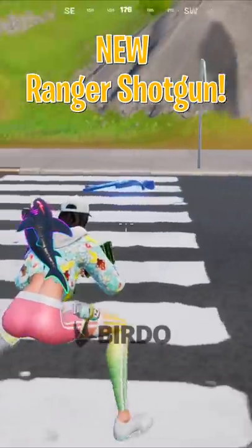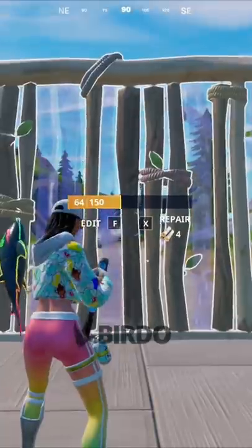The newest weapon called the Ranger Shotgun from the trailers is finally here. It's got a magazine size of 1 and does higher damage to players at range than most shotguns.